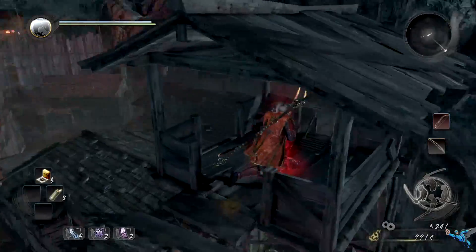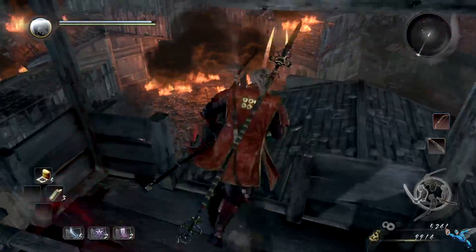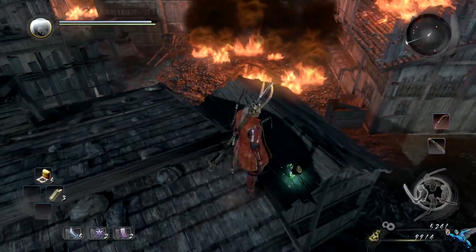Number seven is off of the twin archer towers, also in the big village. Go to the far one and drop down — don't take the ladder, that was a mistake. Drop down off the far tower, follow the house all the way to the end, and you will see a little ledge with another Kodama on it.